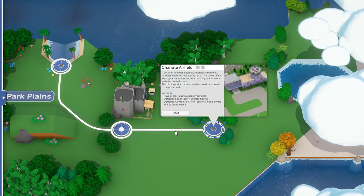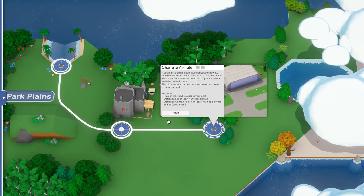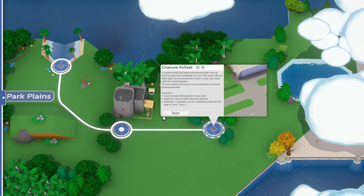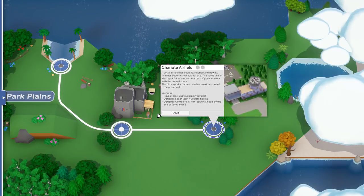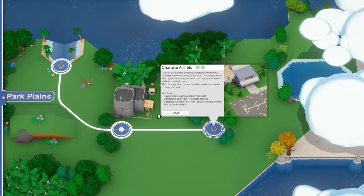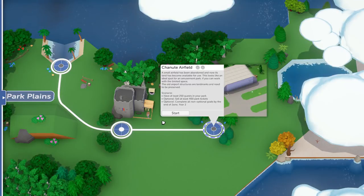The description says it's a small airfield which is now available for turning into some kind of theme park. As a special challenge, all of the old structures are landmarks, so we're not going to be able to remove any of the existing terminals and hangar buildings. The goals are a step up from the last scenario: 250 guests in the park, and an optional goal of 400 park tickets.